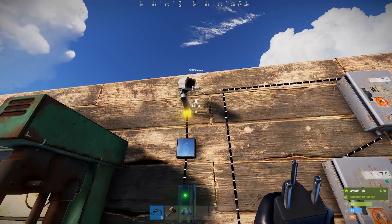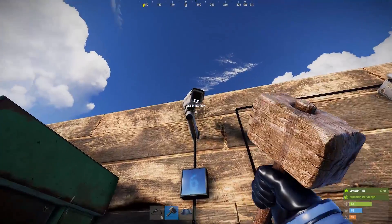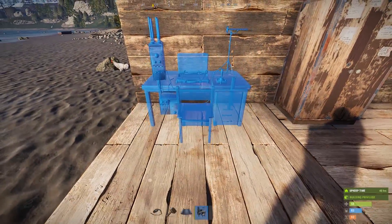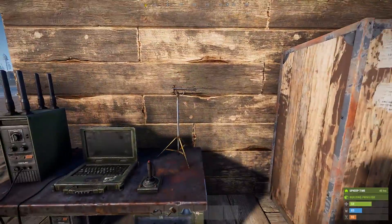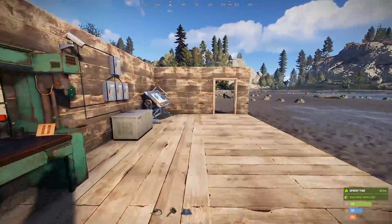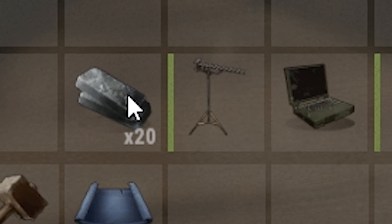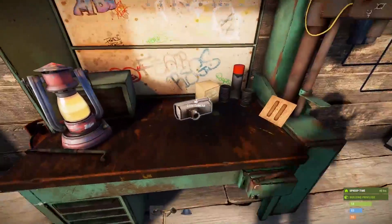What you're going to need to set up the system is a standard CCTV camera — the same CCTV camera that you find on monuments and in boxes — and a new item you will not recognize: the computer station. The computer station at the moment doesn't require any electricity to run; it's just a standard deployable. However, in the near future I suspect it will use quite a chunk of electricity, because it is made up of a broadcaster, a receiver, and the same targeting computer used in the auto turret. The computer station is learnable and it's going to cost you 75 scrap to learn it and a tier 2 workbench to make it. To craft one you're going to need 20 high quality metal and then a standard receiver, targeting computer, and broadcaster.